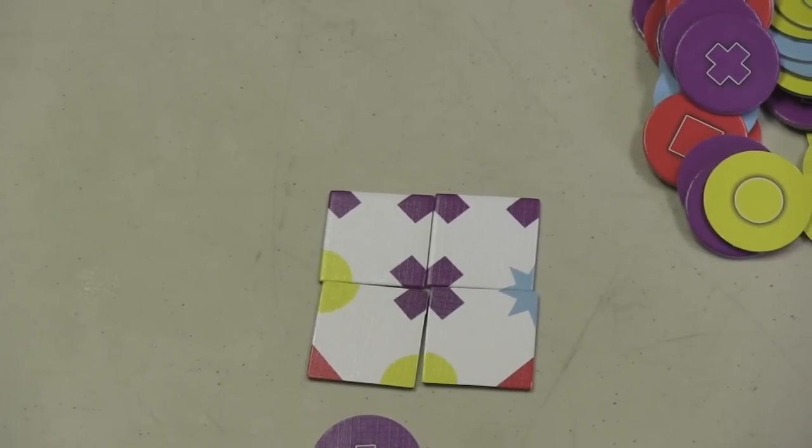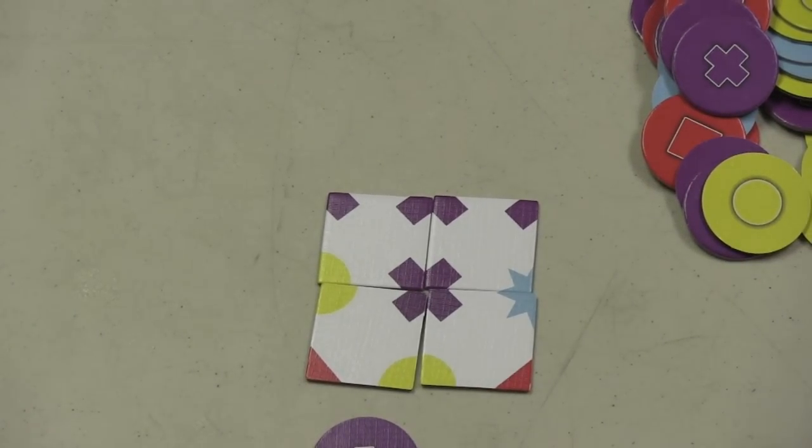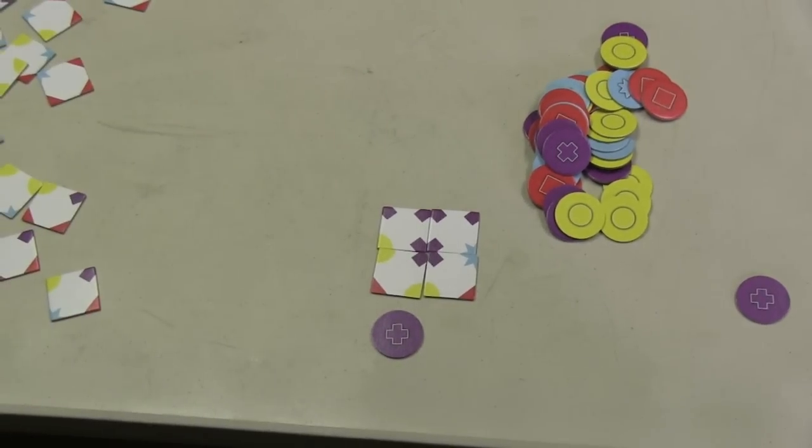If for some reason you can't play any of your tiles — there's no place to play them — then you have to show your tiles to everybody else, draw new ones, and replace your old ones in the bag. You keep going until the bag is empty, and then everyone plays as many tiles as they possibly can.